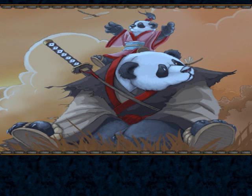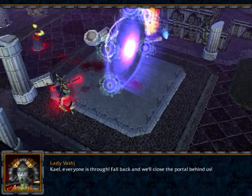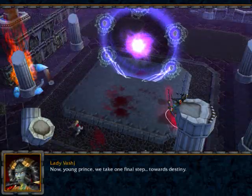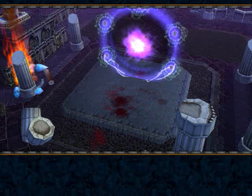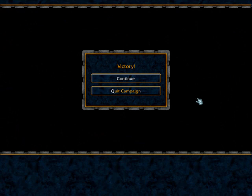And one of the pieces of concept art they had during this April Fool's Day was this picture right here. For actually surviving the tower defense map, we get a secret prize for the next mission. Kale! Everyone is through! Fall back and we'll close the portal behind us! Alright men, pull back! Back to the portal! Now, young prince, we take one final step towards destiny. What is our prize? Well, find out next time on Warcraft 3. I'll see ya then. Bye bye!